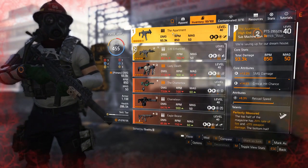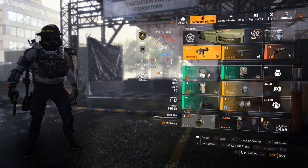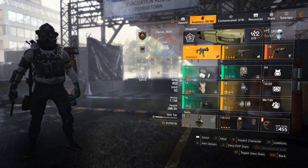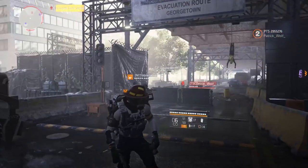93k with my SMG, so I can pretty much one-mag someone. I have my hive healing me 36% better, and this is nothing. Can you imagine if we could stack repair skills on every piece and make it a full red build with repair skills?